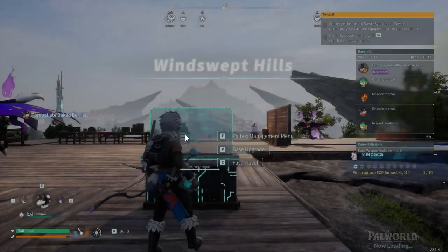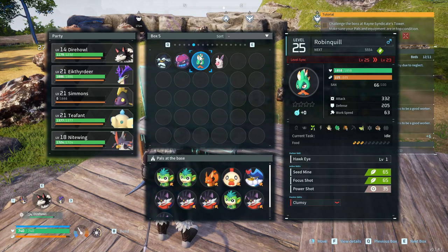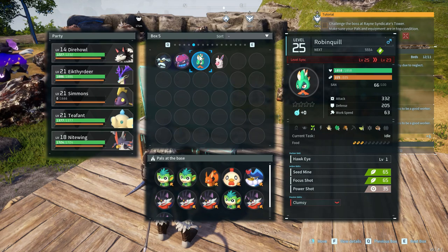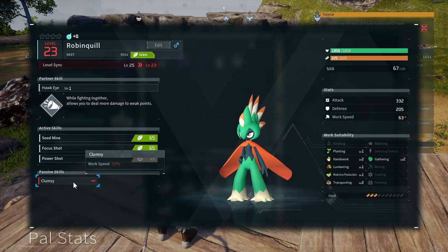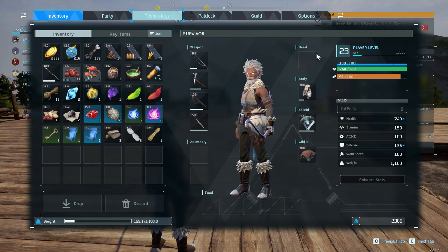Let's try to figure out what that Robin Quill does - that thing was a pain in the ass to catch. It says level sync, so its stats are being scaled down to my level. He can do planting, gathering, crafting - I need many of these. He can cut trees, transporting, and help with medicine. Good god - he's just the monkey but better. Remove monkey, add Robin Quill. Having a ten percent drop in work speed from his skill is probably still worth it compared to just having the monkey.